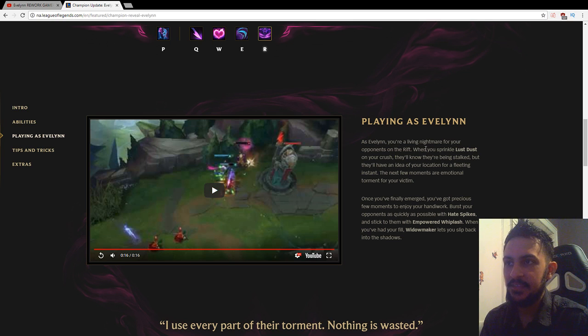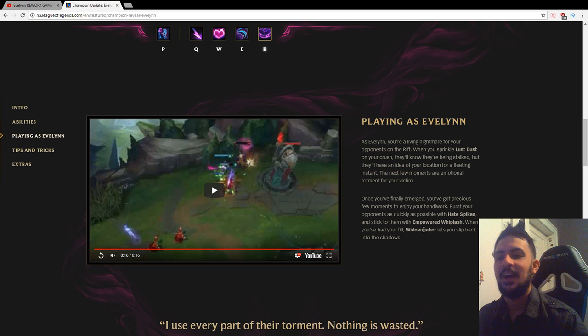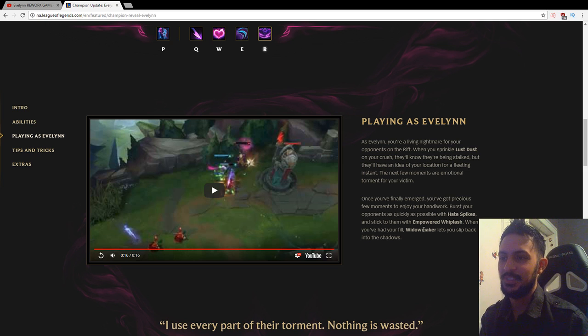As Evelyn, you're a living nightmare for your opponents on the rift. When you sprinkle Lust Dust on your crush, they'll know they're being stalked, but they'll have an idea of your location for a fleeting instant. The next few moments are emotional torment for your victim. Once you've finally emerged, you've got precious few moments to enjoy your handiwork — burst your opponents as quickly as possible with Hate Spikes and stick to them with Empowered Whiplash. When you've had your fill, Widowmaker lets you slip back into the shadows.